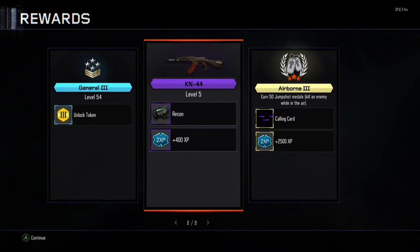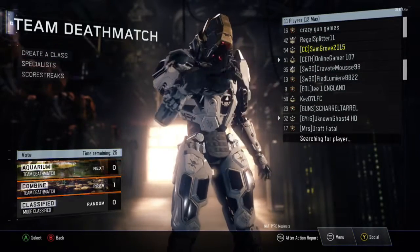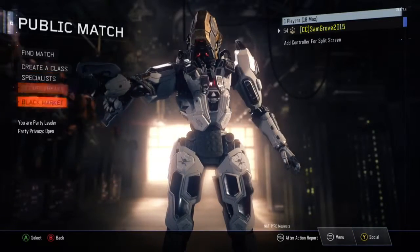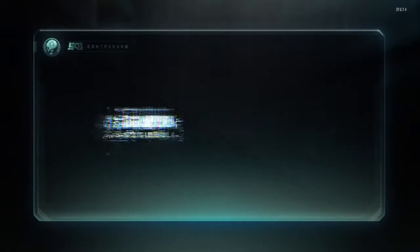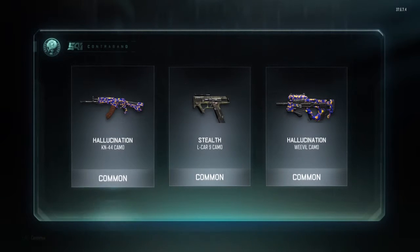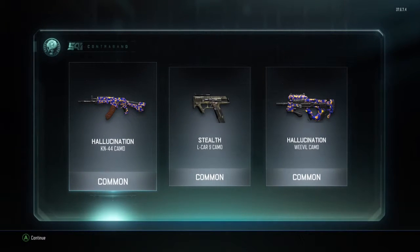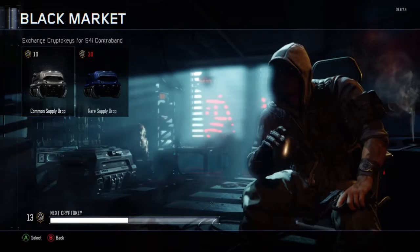There's a nice calling card there, and the controller disconnected. Let's get into the next Supply Drop. Another common one — we get Hallucination for the KM44, Stealth for the Elkhart, and Hallucination for the Weevil. I think Hallucination is the easiest thing to get because you see it so often.